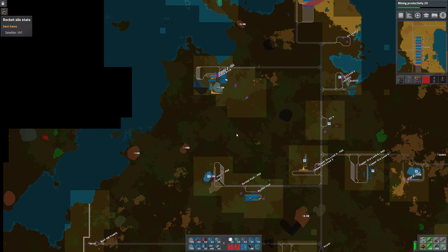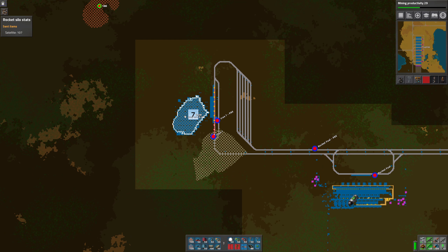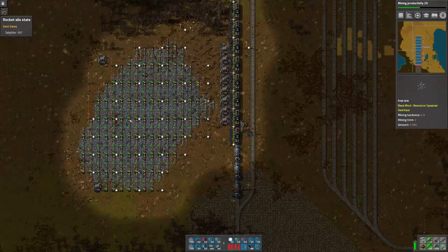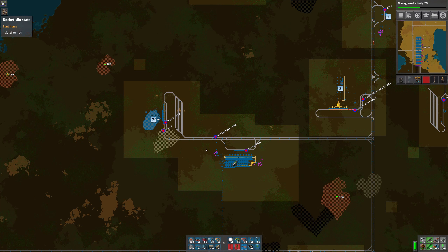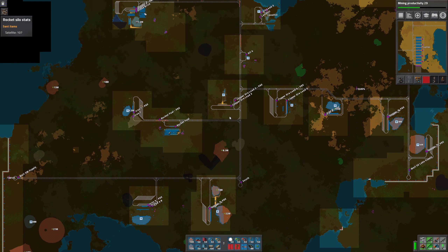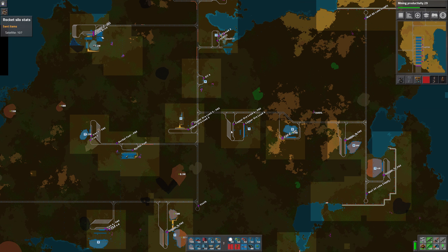I did add another iron outpost — number seven over here. This is a relatively small patch, about eight million, but it was close to the rocket fuel area so it was pretty quick and easy to add. I'm actually getting to the point where I can set these up a lot more quickly.